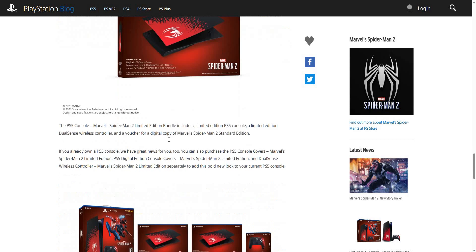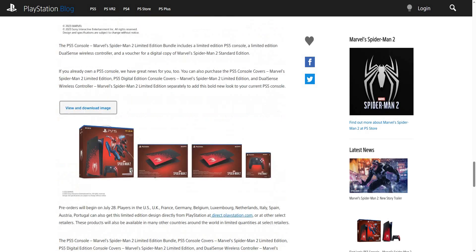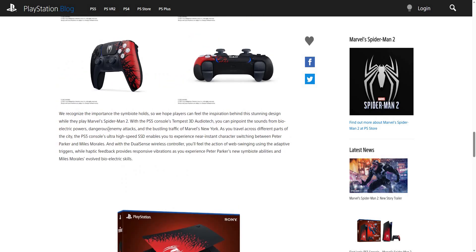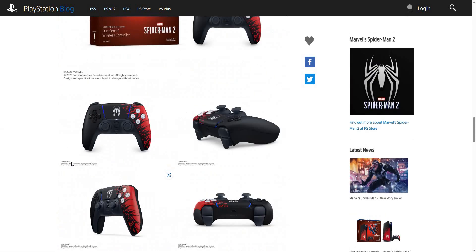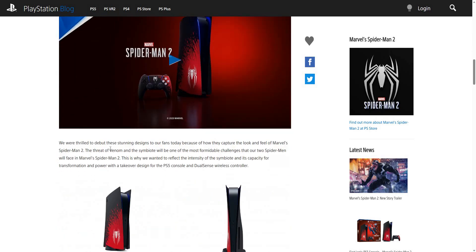This PlayStation 5 bundle does bring exclusive skin-type outfits. The bundle includes a wireless voucher for a digital copy of Marvel Spider-Man 2, and it brings more stuff on top of that. It comes with Miles Morales and three different rare outfits.